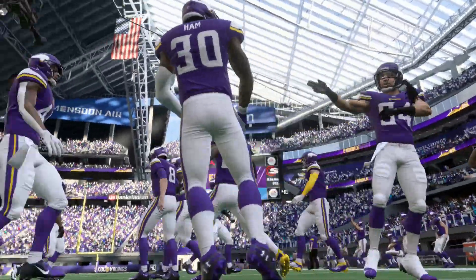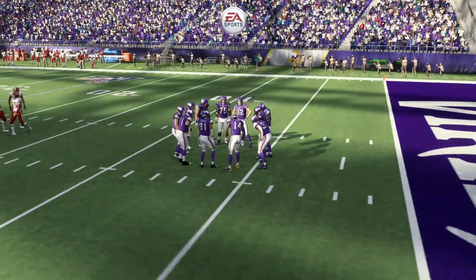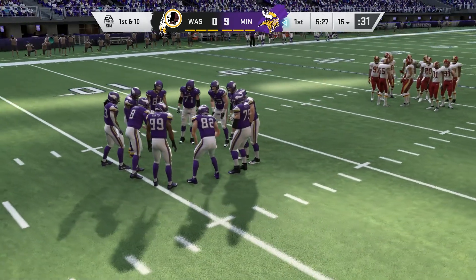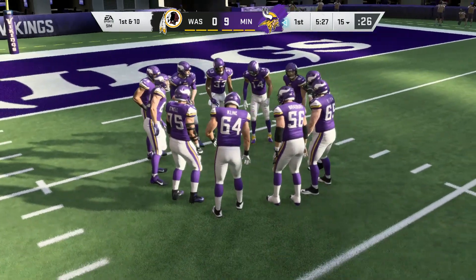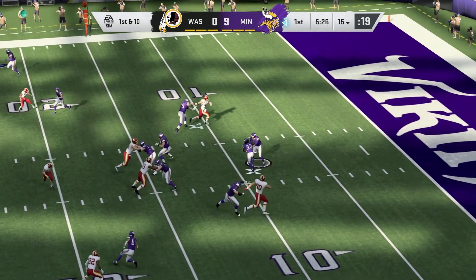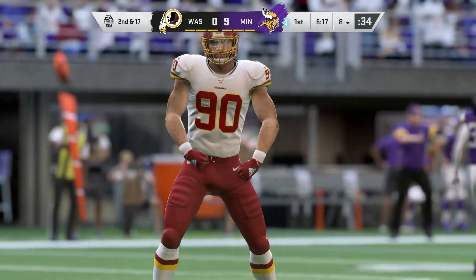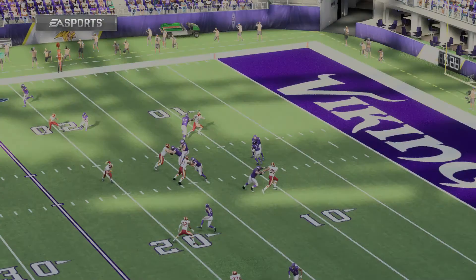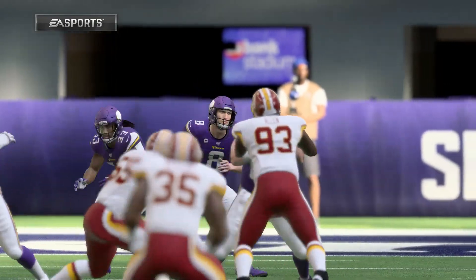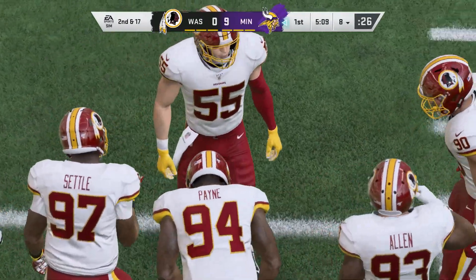Now out comes Minnesota. Cousins and the Vikings with a first and ten at their own 15. Cousins now after the fumble recovery — he's taken down, back at his own 7. Montez Sweat would not be denied — that's a loss of seven. We talk about players blitzing all the time; sometimes I call it just straight-ahead pursuit. It really didn't give anybody a chance to get up and stop him. When he gets that kind of a start and comes through clean, the advantage definitely goes to the defensive player.